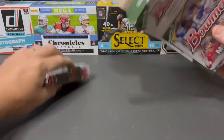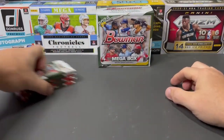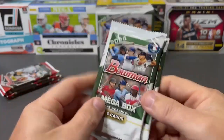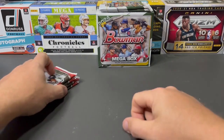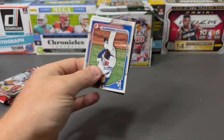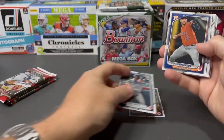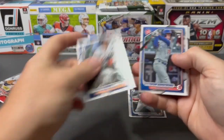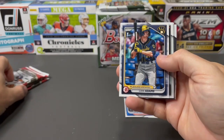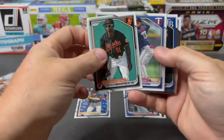Have you guys been opening up Bowman? I have definitely opened my fair share this year. Here we go — these are the two exclusive mega box packs, five cards each, so we'll set those aside. We rip into our first pack and we've got started off with a Yamamoto rookie card, which is always good to see. Also Austin Wells, Verlander, Green, P. Crow Armstrong — I saw some clips of him throwing at a batter the other night in the game, and that did not go over well.